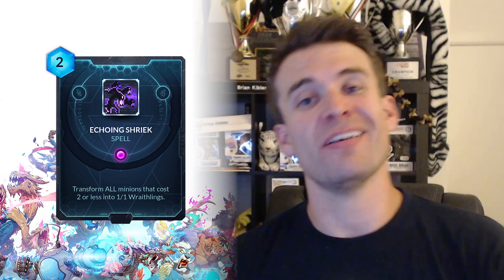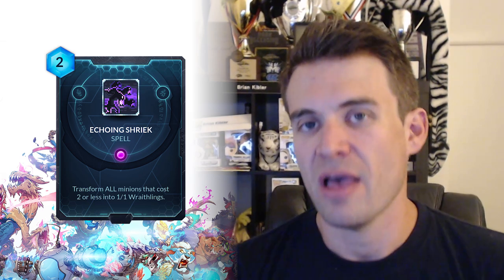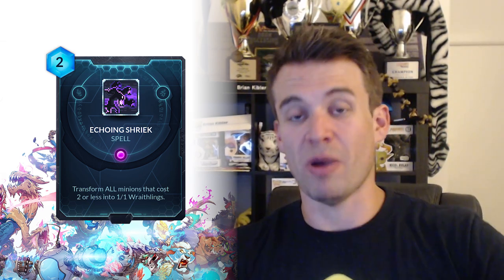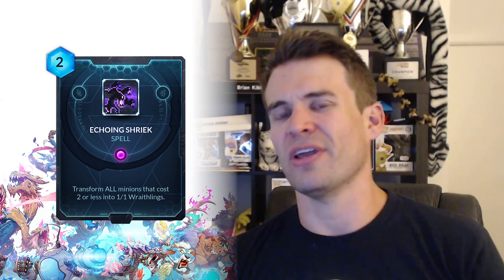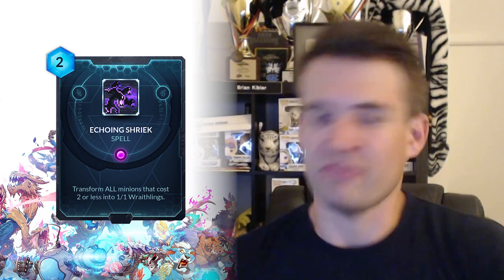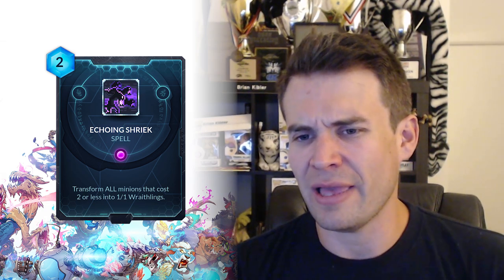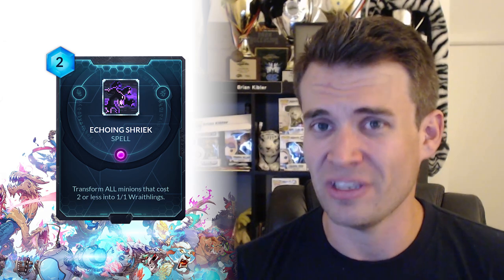The next card I want to talk about is Echoing Shriek. This is a bizarre card - it transforms all minions that cost 2 or less into 1-1 Wraithlings. This is obviously very effective against opponents who are playing more efficient, powerful 2-cost minions, turning all their things into Wraithlings. It obviously works at its best when you are just trying to buff Wraithlings or just have a bunch of Wraithlings, so it doesn't really impact the strength of your board at all. I don't know that this is really necessarily a card that has a lot of viability competitively, simply because it doesn't do anything against opposing minions that cost more than 2. It's very difficult to use proactively because there aren't Wraithling lords that buff all your Wraithlings or anything like that. I am hard-pressed to see much competitive play.